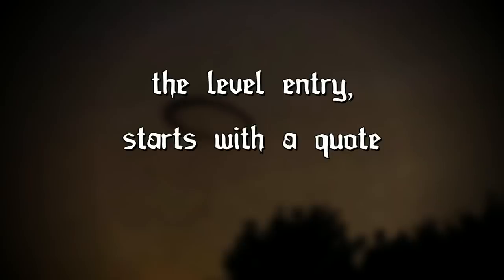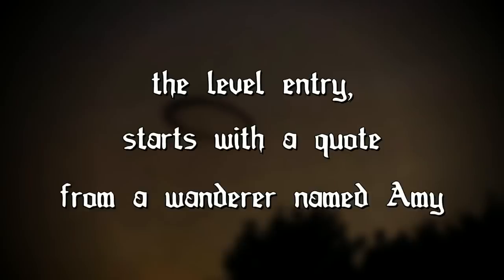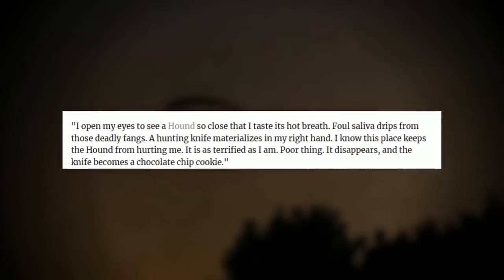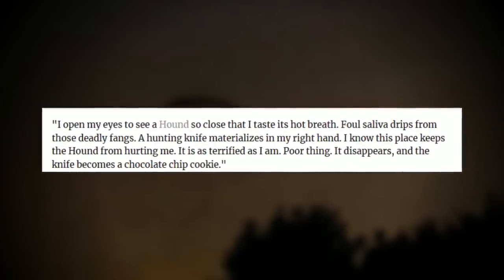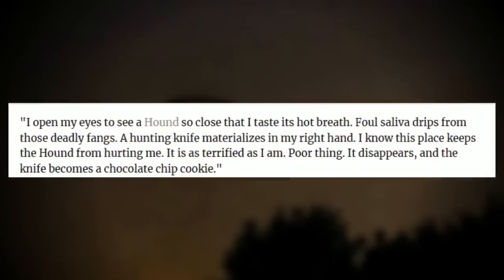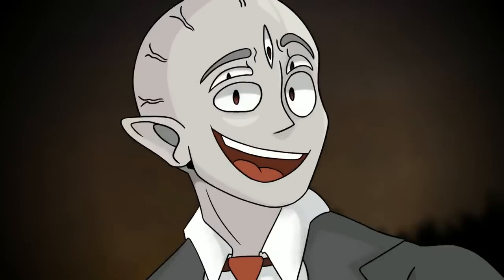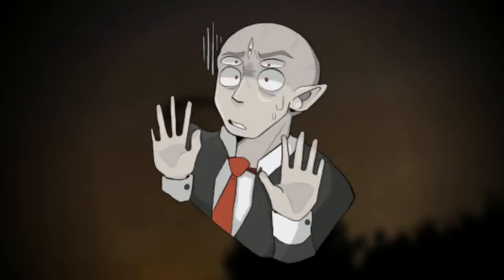The level entry starts with a quote from a wanderer named Amy: "I opened my eyes to see a hound, so close that I could taste its hot breath. Foul saliva drips from those deadly fangs. A hunting knife materializes in my right hand. I know this place keeps the hounds from hurting me. It is as terrified as I am. Poor thing. It disappears and the knife becomes a chocolate chip cookie." So off the bat, this level is already showing some weird properties.